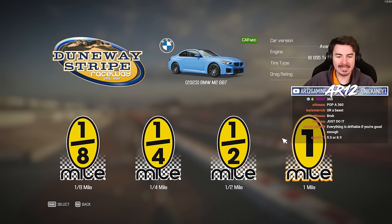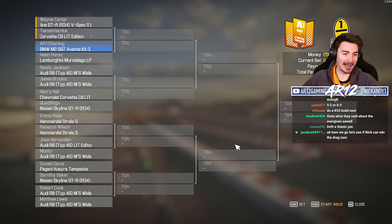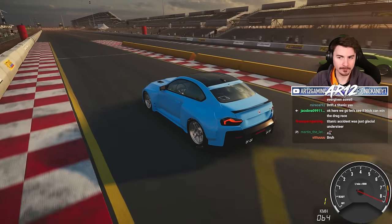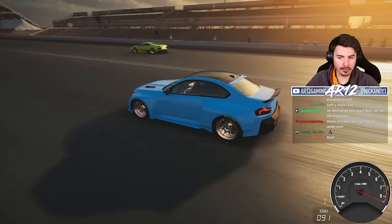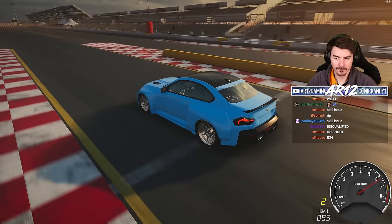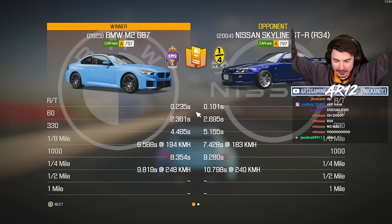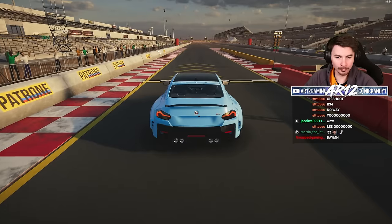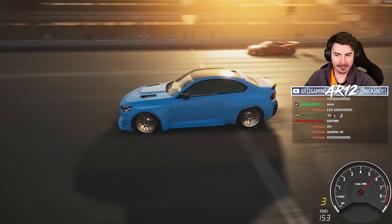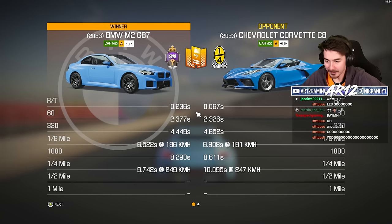I'm not going to do any practice — I'm immediately jumping into the quarter mile tournament. We're all the way up in A class; we might be racing some really fast stuff. Handbrake, watch the lights, and hope for the best. Away we go. BMW M2 out of nowhere — the R34 is washed! Round two, we're racing a C8 Corvette convertible. The Corvette gets a good launch but we're able to put the power down nicer. We got him, baby! This thing is rapid.